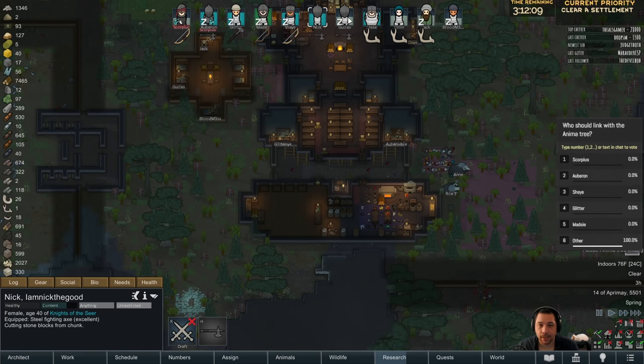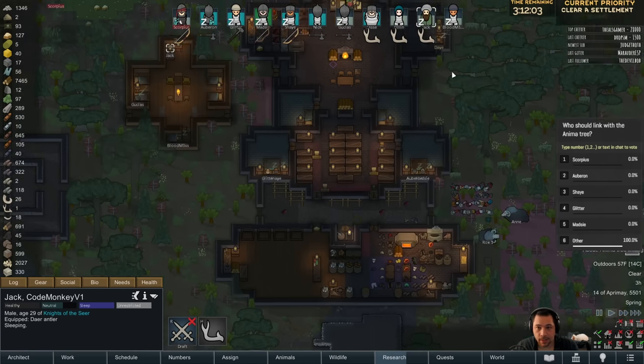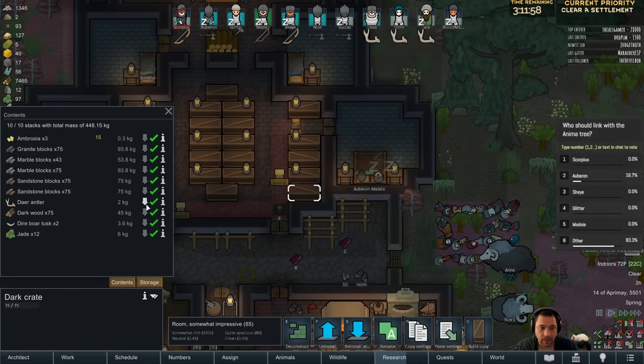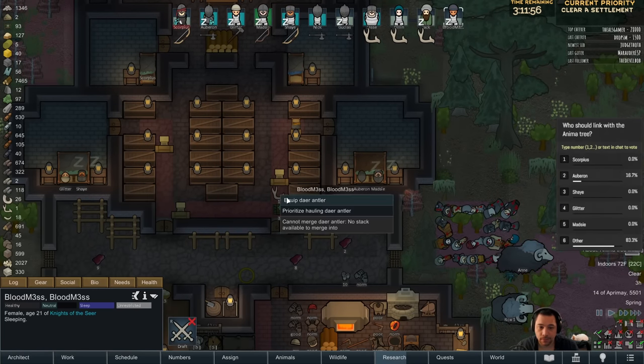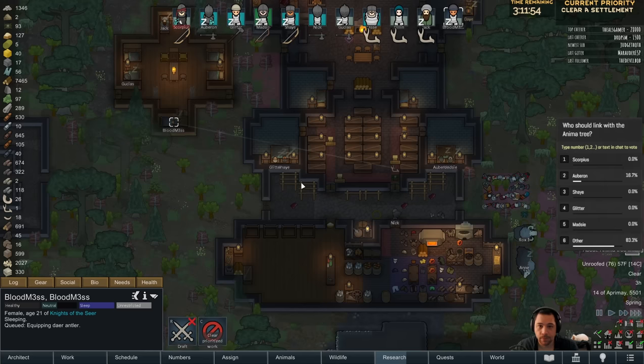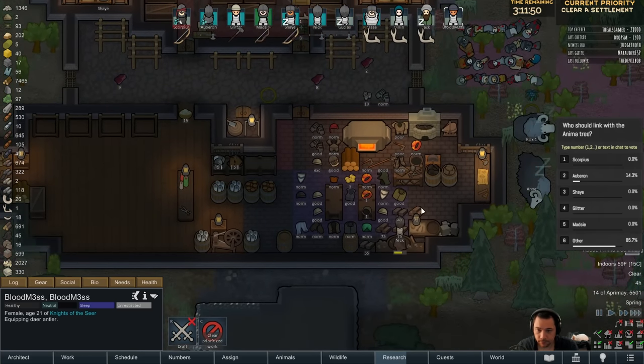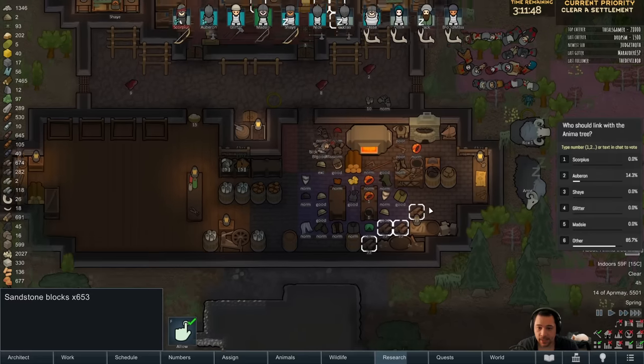If you vote other — which I think is likely to win because everybody else is already bound to the tree — I'll type up the other with everybody else. So the other would be Nick, Gooseous, Jesse, Billen, or Jack, because none of the non-original characters, or Bloodmess for that matter, have been given any of the Psycast abilities. Which is to say, it's long overdue.